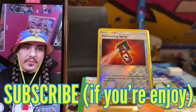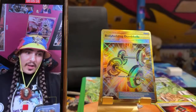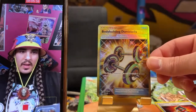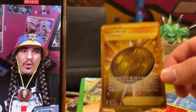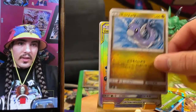Tormenting Spray — this will torment your prey. Yo, we got a full art Bodybuilding Dumbbells! If you're looking to put on any number of muscle mass, this Bodybuilding Dumbbells is gonna be... could it be... oh-ho! Heroes Metal! Whoa! That Dratini is sweet — love that Dratini.